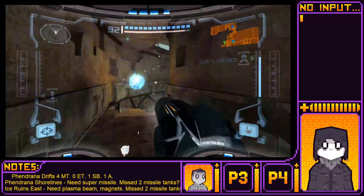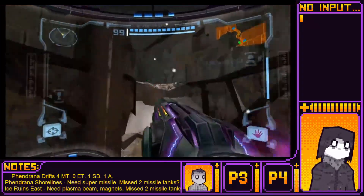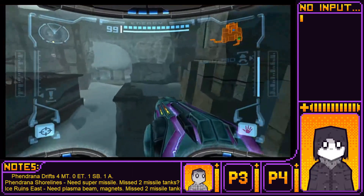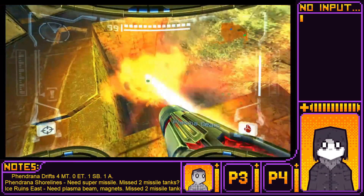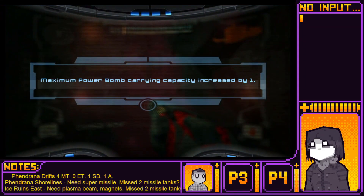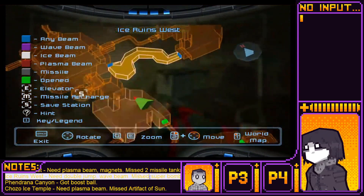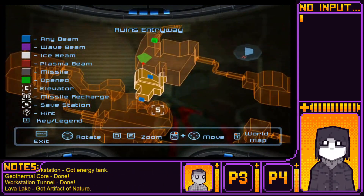Only one thing you need to get in West. Oh crap, wrong weapon. Okay, this is Ice Ruins West. It should be pretty much right in front of you, I think. Probably through that suspiciously... I see you pull. That is another Power Bomb expansion. Hell yeah. Ice Ruins East got super bombs — that is all of the super bombs done.